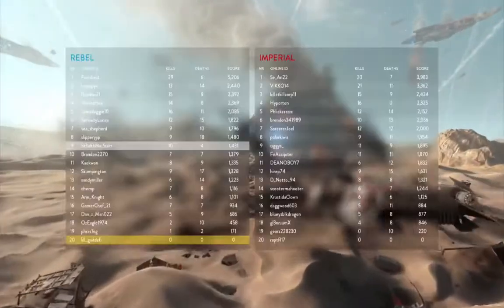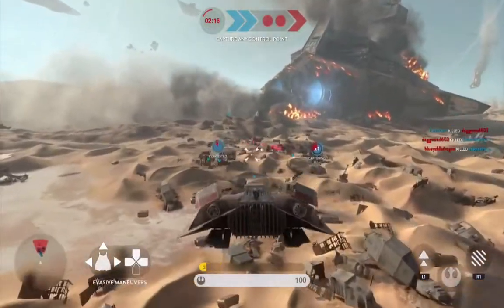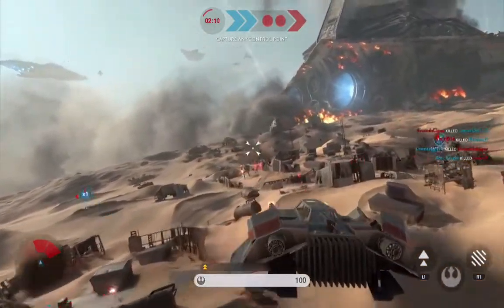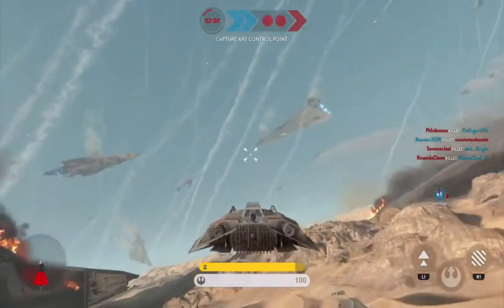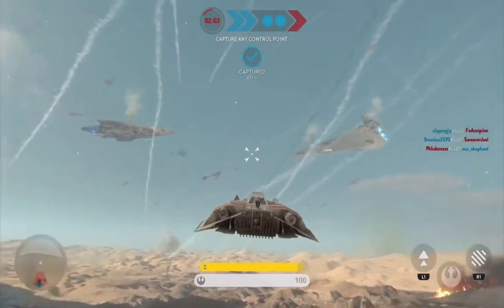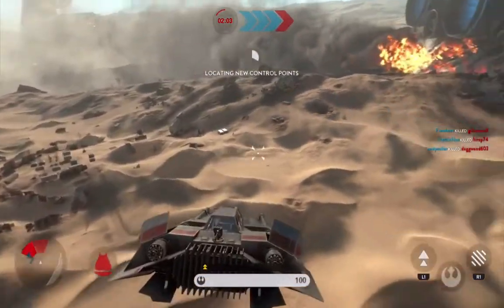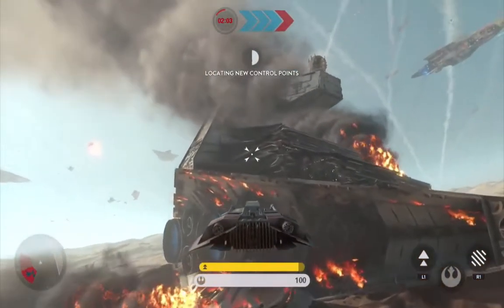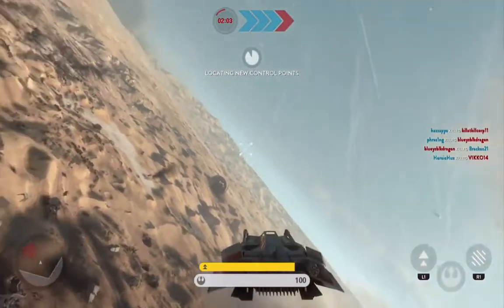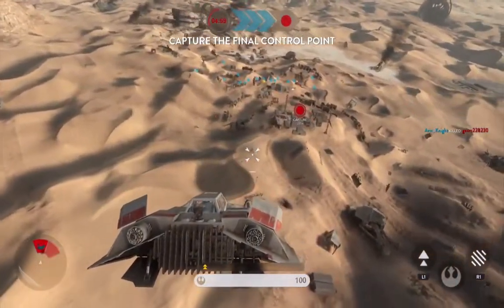That massive Star Destroyer crashed into the ground right there - it's called the Inflictor. You see it in the Star Wars: The Force Awakens trailer. If you haven't seen that trailer, what are you doing, because everyone has to have seen it. That crashed Star Destroyer on this desert planet is Jakku, and that is 30 years after this battle. In the trailer you see a crashed Star Destroyer, a crashed X-Wing, and just the wreckage of this battle, really, so far into the future.